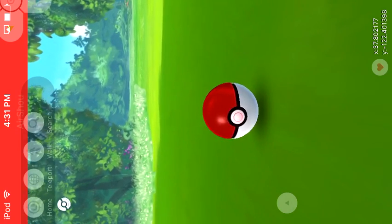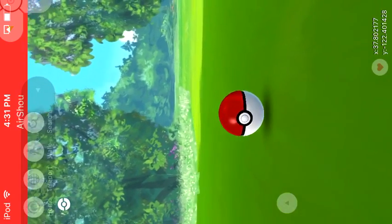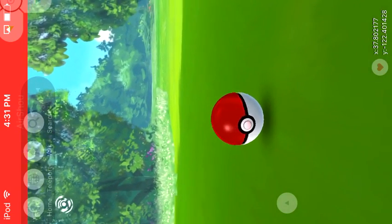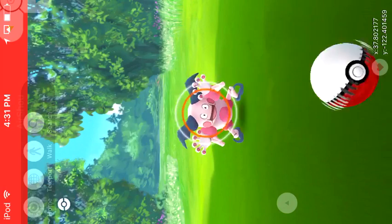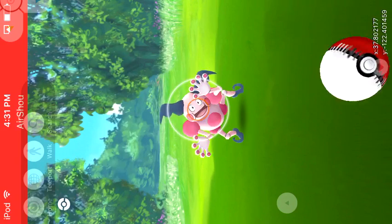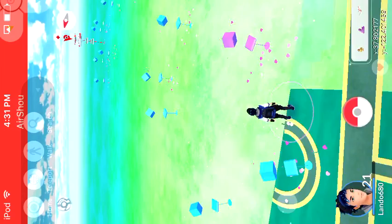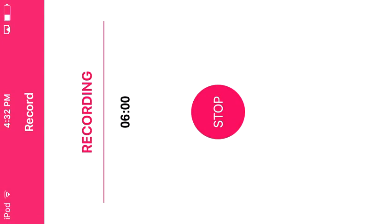Oh my god, why do you have to be so stubborn Mr. Mime? I hate him. One, two — he breaks out. Oh thank god he didn't run away; a lot of Pokemon have run away right there. Oh thank god he's back — don't run away. Spinning — one — did he break out? Yes he did. This is the problem with Mr. Mime, that's why no one likes him. It's not him, it's me — I have the worst Pokeball throwing ever. He is gone because Mr. Mime is just so stubborn. That happens a lot with Mr. Mime. That's all for this video guys, I'll see you on the next one.